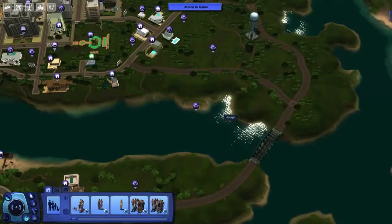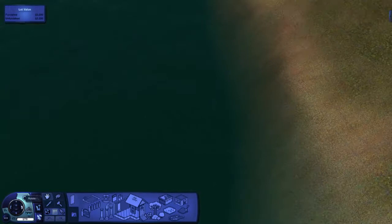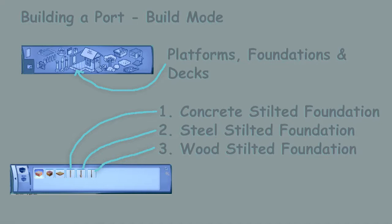Now go into build mode by clicking the build icon, then click on the lot. It's also a good idea to save at this point — saving releases memory, reduces the chance of a crash, and means you won't lose everything if you do get one. In build mode you use the tool for platforms, foundations, and decks — click just on the edge of the floor to select it.